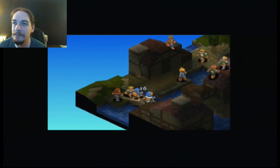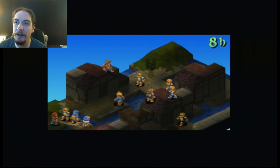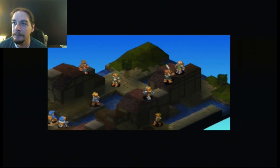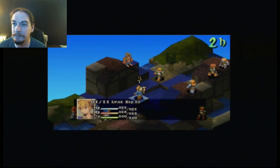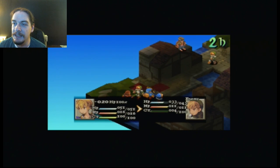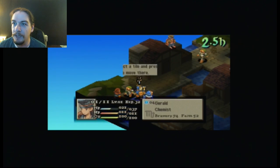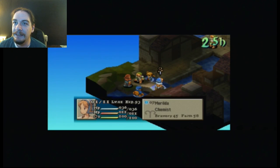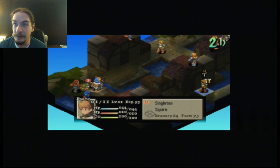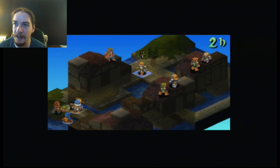Thank you, you idiot. I think all of the enemies here are actually equipped with daggers except for the main guy. So yeah, we're concentrating down on the leader here. We basically concentrate our DPS down to get one enemy killed. Once we've killed an enemy, it actually lessens the threat the rest of the enemies possess by a very large degree.